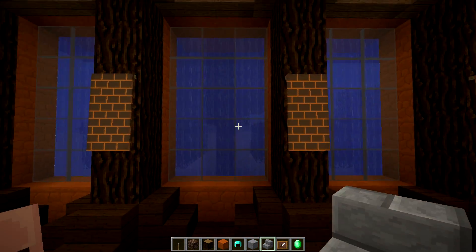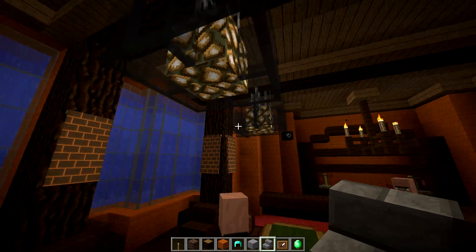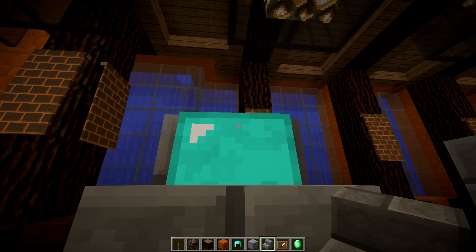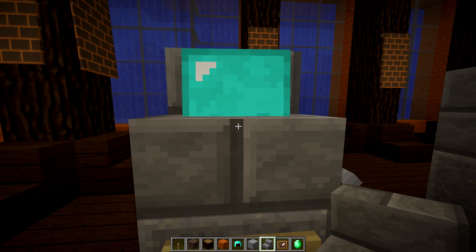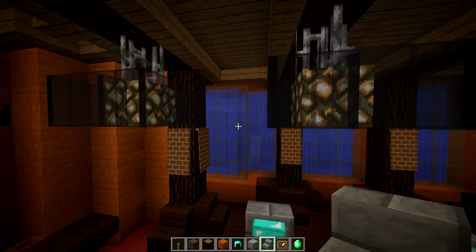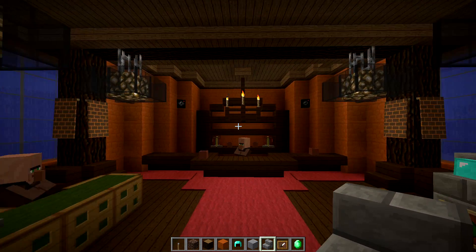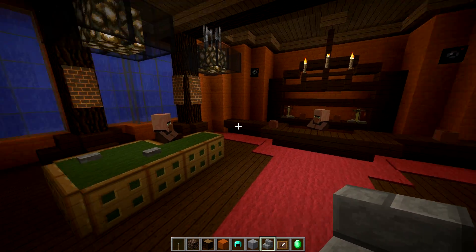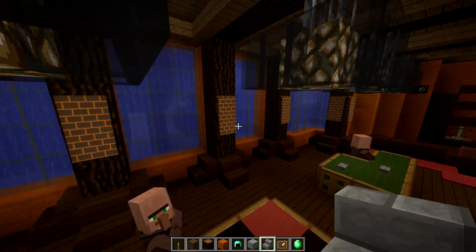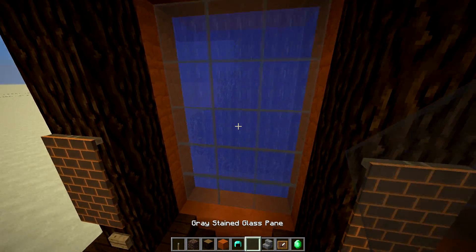Normally casinos don't have windows because they don't want the people inside to notice that time is changing rapidly. They always have lamps so it seems to the people at these slot machines to be day all the time, and they don't realize they've spent more money than they wanted. That's also why they do not have any watches or clocks inside the casino — obviously you can bring your own watch, but nobody else will tell you the time.